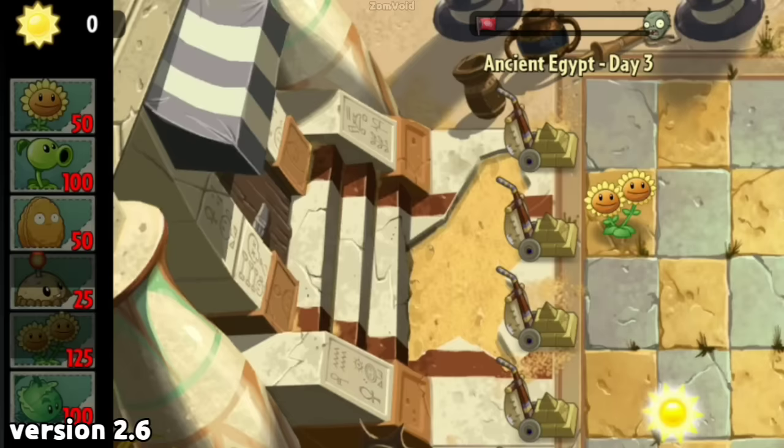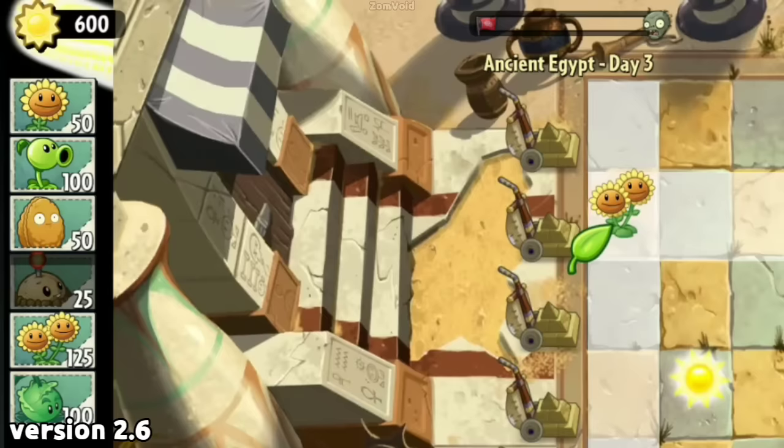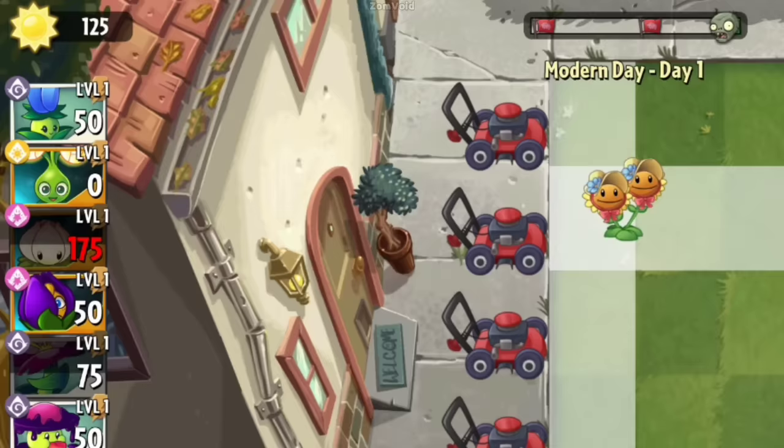In my opinion, this adjustment was made to balance the gameplay and prevent it from becoming too easy or imbalanced. The ability to start a level with such a large amount of sun gave players a significant advantage, especially in the harder levels where resources are scarce. It's really overpowered — it's a good thing the developer caught this.